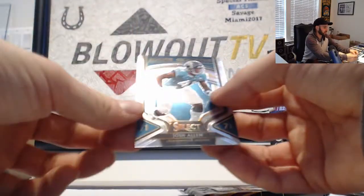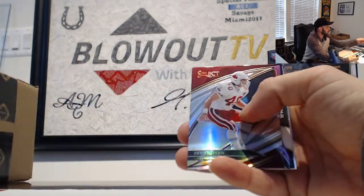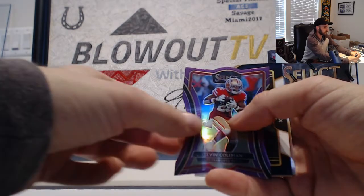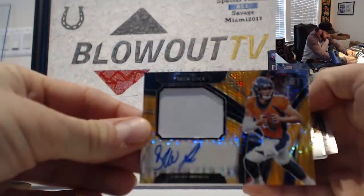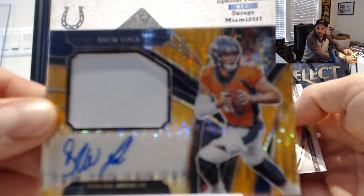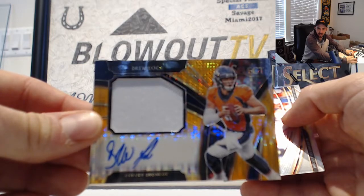Trying to find Kyler, haven't seen him yet today. Josh Allen and our last pack — where is Kyler? Asking and you shall receive, let's do it. Riley Ridley, Bears, Pat Tillman Cardinals, Tevin Coleman. Damn, if we didn't hit another one — that is the 75, AFC West. Another Drew Lock, number 23 with a one color patch on it, AFC West going to DPZ.